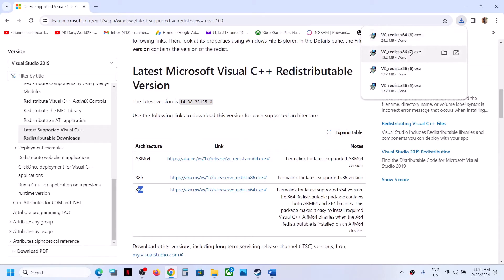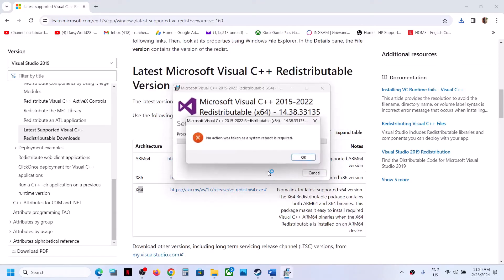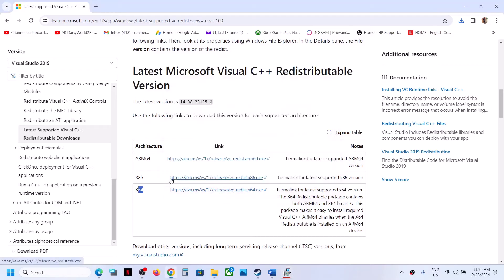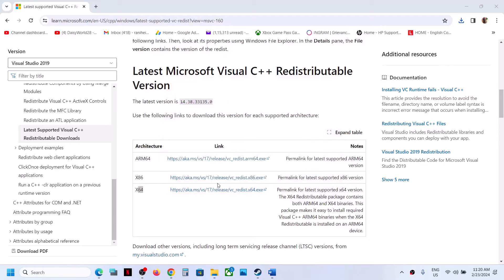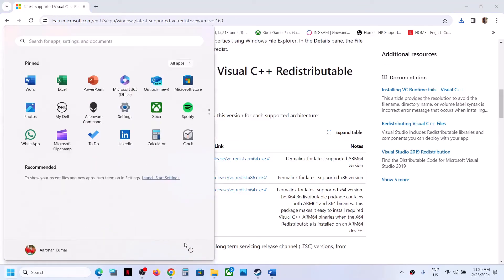Run both x86 and x64 files. If it says the software is already installed and prompts a restart, you can ignore that message in your case — it will install. Install both x86 and x64, then restart your computer, and after the system restart launch the game.